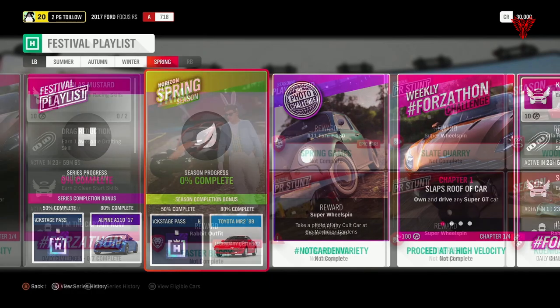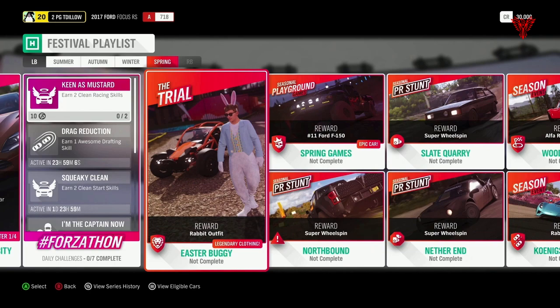The trial is 'Easter Buggy' for a rabbit outfit — you can tell it's that time of year. I take it's going to be buggies. Spring Games for the number 11 Ford F-150 truck — that's a cool truck. I'm not too fond of a lot of trucks in the game but that F-150 is brilliant, I love it. PR stunts: Northbound, which is a nice big jump over the motorway. Slate Quarry for a speed camera — that's not too bad. And 'Never End', which I think is an off-road speed zone. Nothing there at the moment which is going to cause me too many worries.